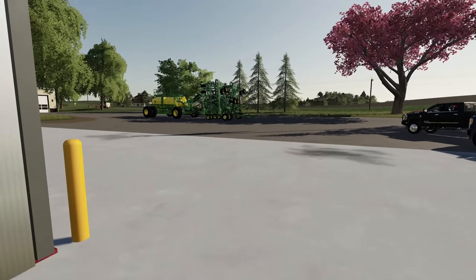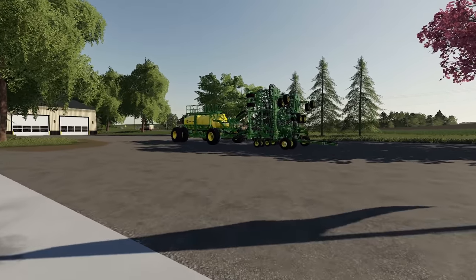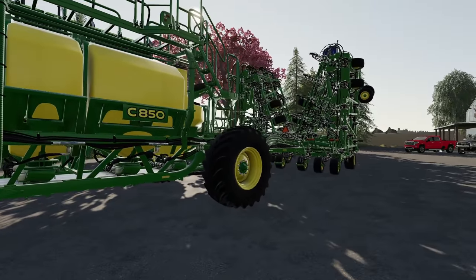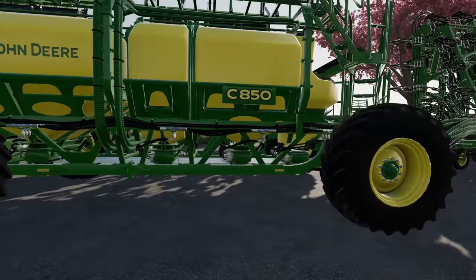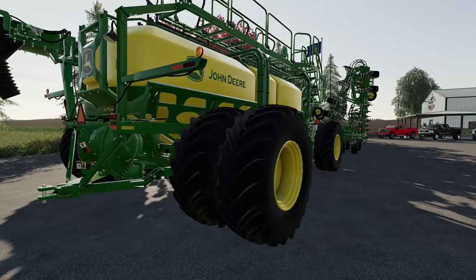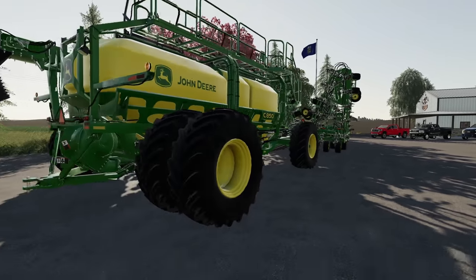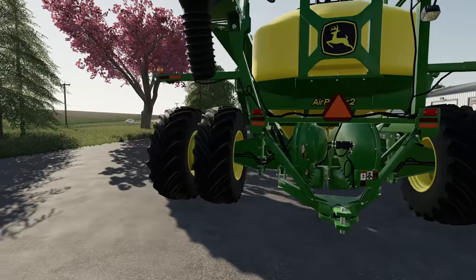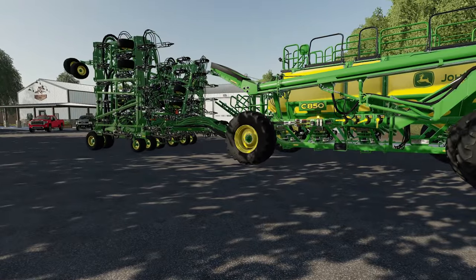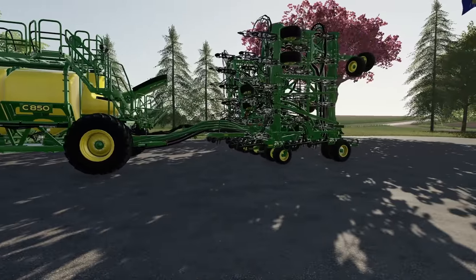Unfortunately we had some issues, but it worked out for the best because now look — we got our hands on the new C850 drill and tank. I think it's the 1170 drill actually, but the tank is C850. This was not available when we first got started, so now that we have it, this is perfect for our 10 million dollar farm. We already brought it down — as soon as they got it in I had to have my dibs on it.